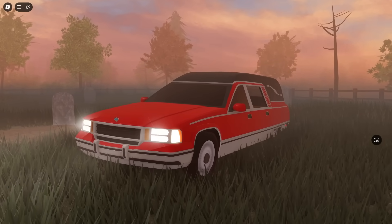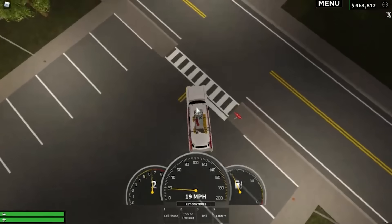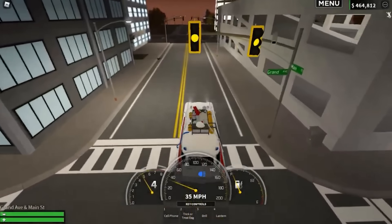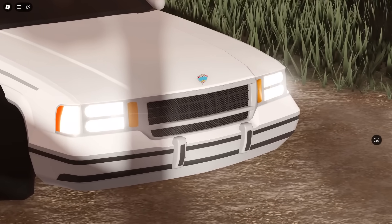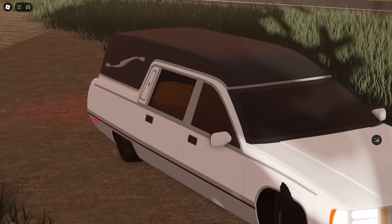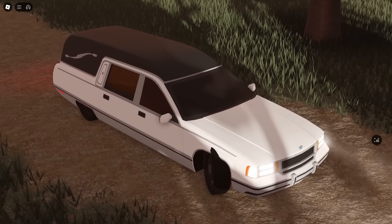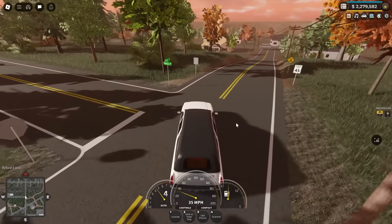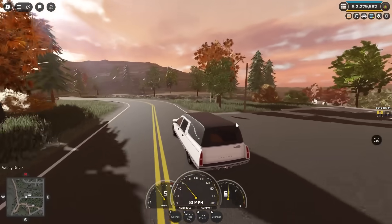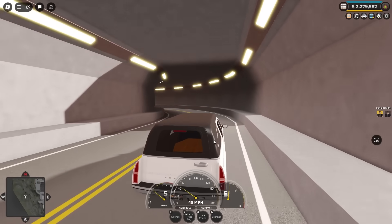Last but not least is the 1995 Leyland Birchwood Hearse, and this is incredible. A few years ago, we got the Ectomobile — I believe it was the 2020 Halloween update — and that was the last time we got a limited-time vehicle inside of EOSC. Now with the hearse, it seats two people in the front and there's also a partial interior. You can actually see into the back where there is a wooden coffin. I really do hope they keep it in-game longer than Halloween, because it really deserves to stay and I can see it being used for so many different roleplays. Driving around, you can definitely feel it's a long and heavy vehicle, but it handles pretty well and is a decent speed. It has brake lights and turn signals, and just being able to see that wooden coffin in the back is a really nice detail.